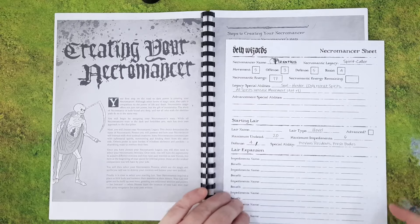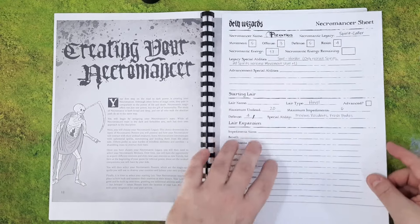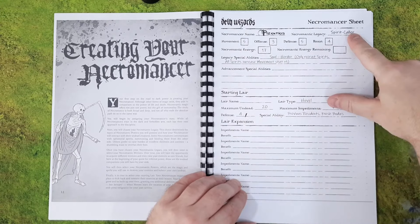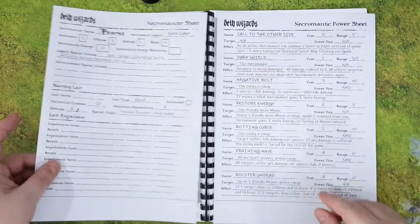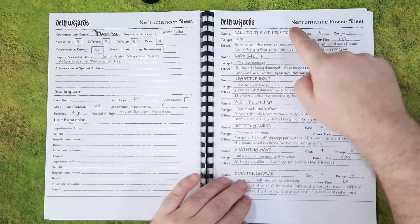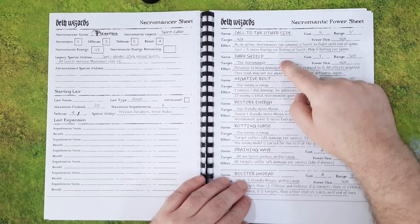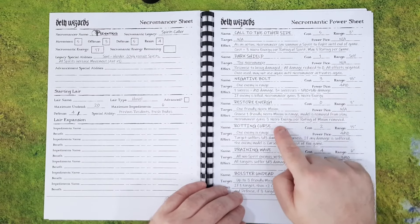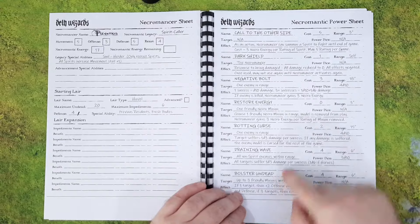Death Wizards comes with three worksheets. First is the necromancer sheet where you put details of your stats, your legacy, your abilities, and your lair. The second sheet is where you put down all of your powers. You start with your legacy power and the three that everyone starts with: Dark Shield, Negative Bolt, and Restore Energy. Then you can choose three — I have chosen Rotting Curse, Draining Wave, and Bolster Undead.